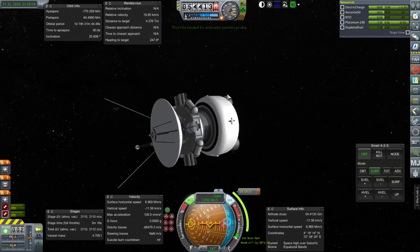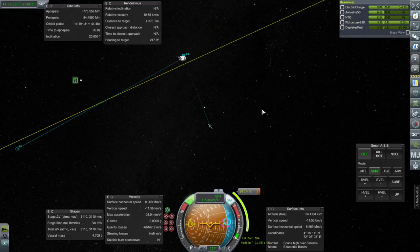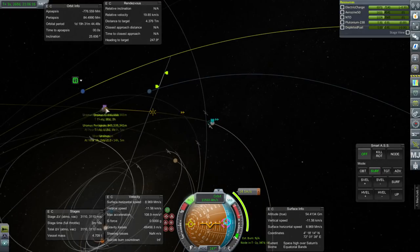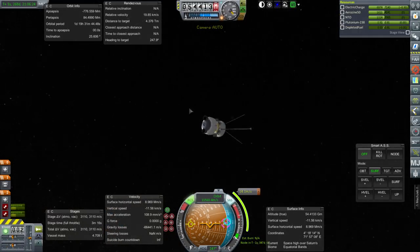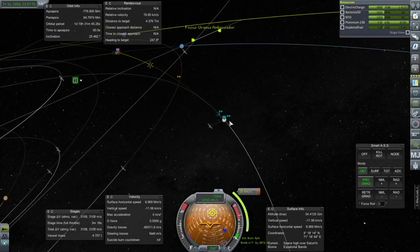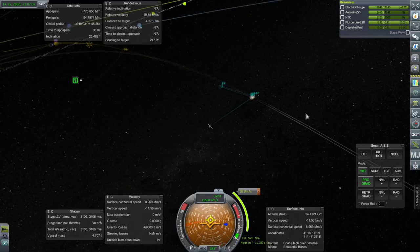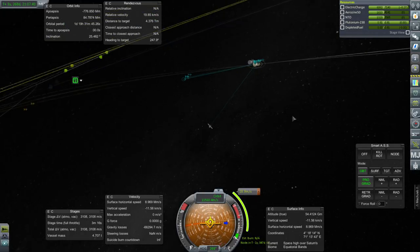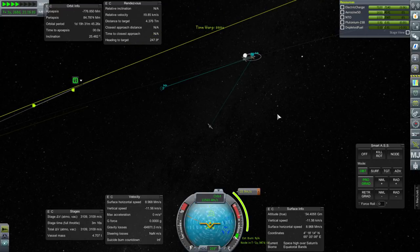Otherwise I think we've done everything, but let's head closer to Saturn and see what we get. Let's make sure the current correction afterwards does get us to Uranus - it does seem to. A nice low Uranus pass. Let's do the thing and we might have to fix our maneuver afterwards. Fortunately we have 3,000 meters per second in this probe, so no problems there.